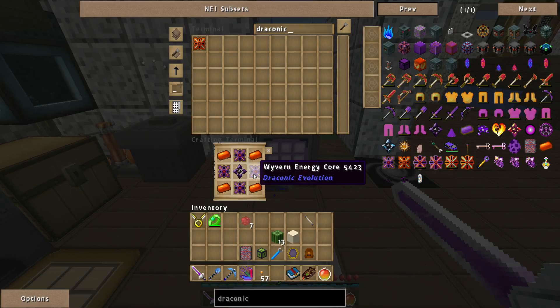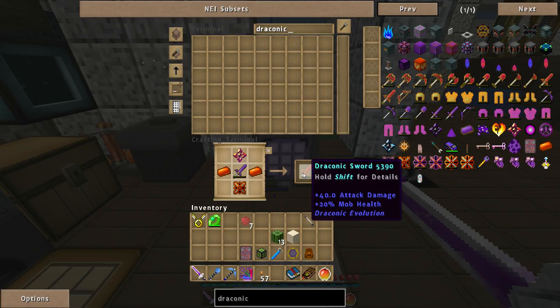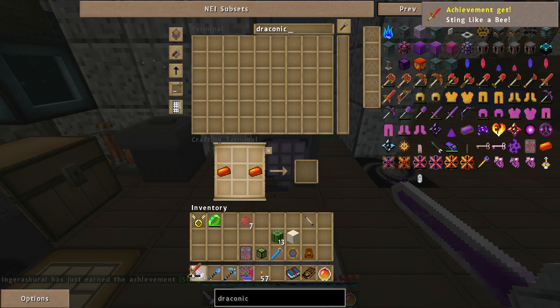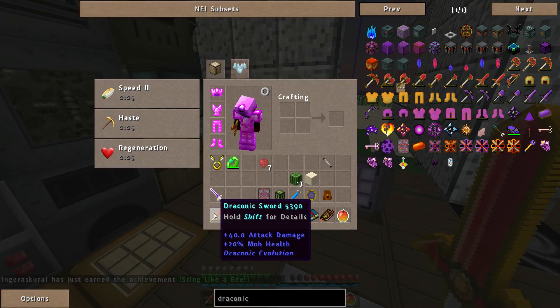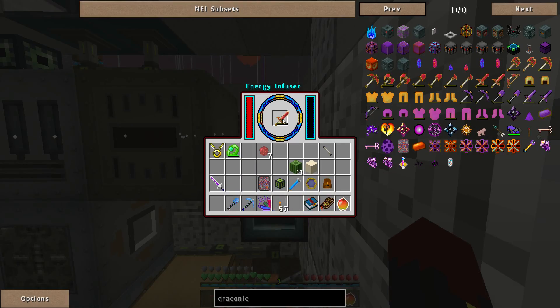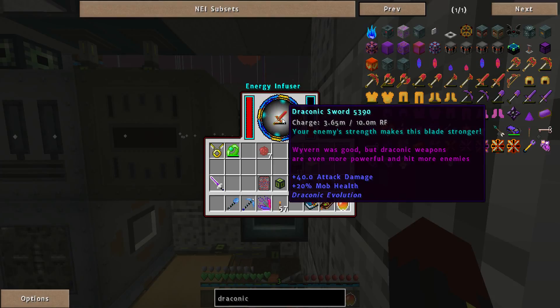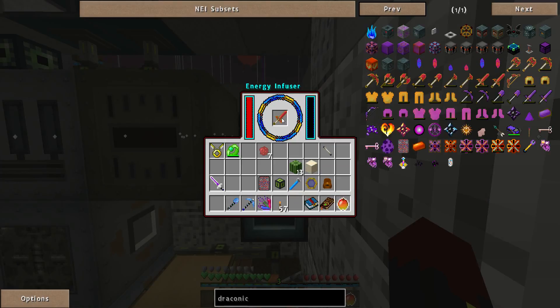And why can't I make another one? This thing does 40 damage plus 20% of mobs' health as damage. Let's charge it up — this holds a lot, 10 million RF. Not a lot compared to the 100 million needed to charge the other one, but still.